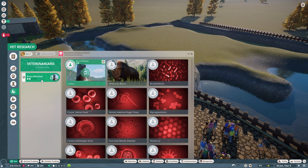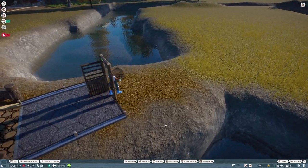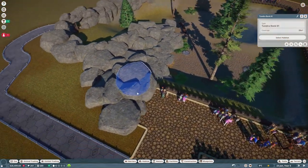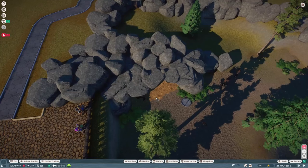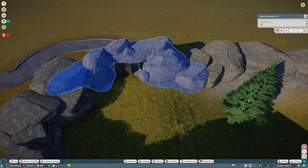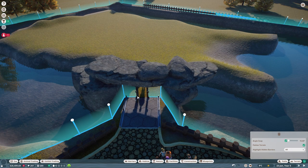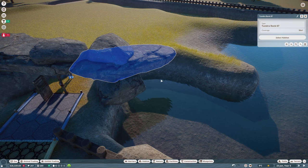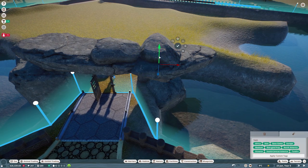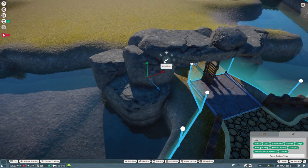I want to see what our vet research is doing at the minute. Oh, they're doing the llamas - so we're just doing level one, that makes sense. Let's put our first red panda in. I'm going to use the same rocks we have in the tundra from over here - I'm probably going to select a group. Put them in about here and now I'm just going to play around, move them about a bit so it's not exactly the same.